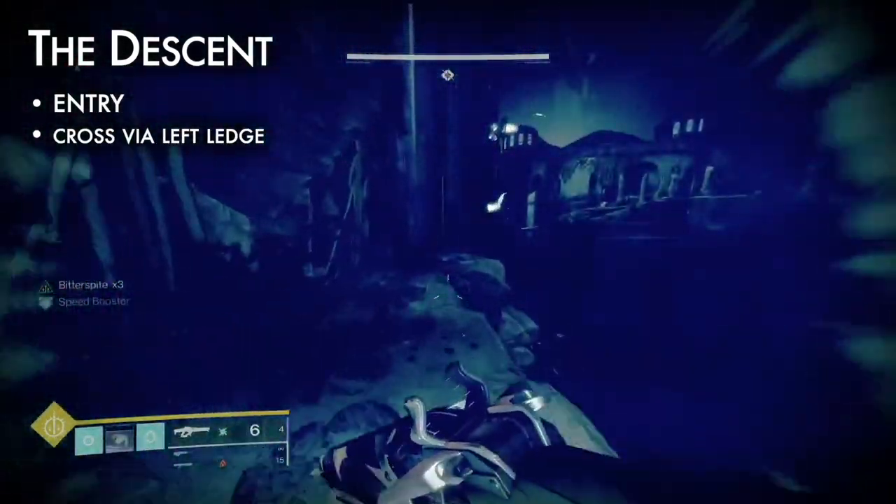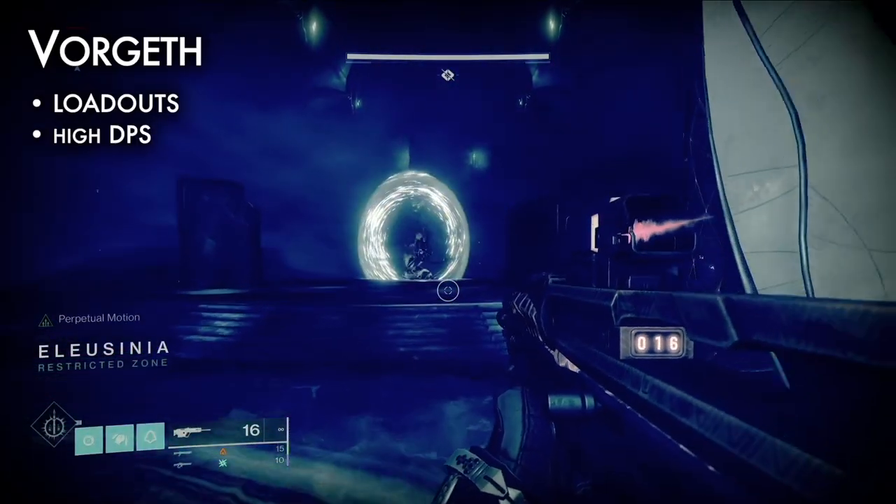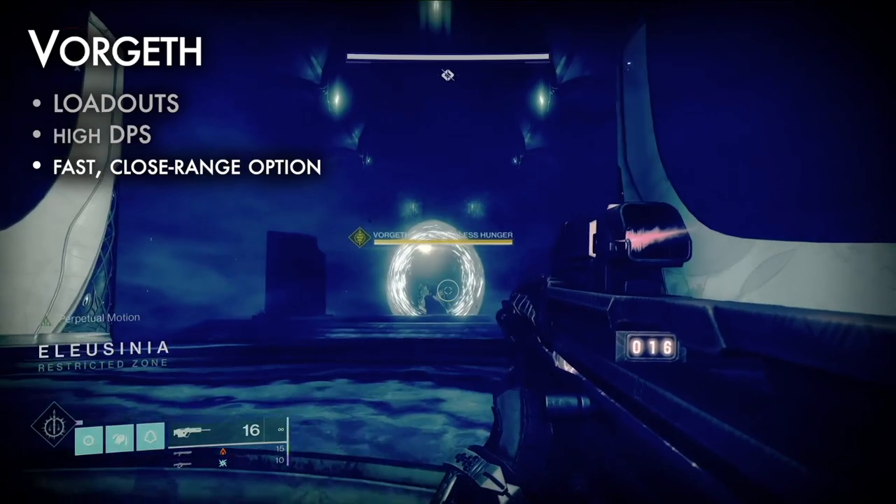Finally, cross the gap and hug the left side ledges. Clear the phalanxes and enter the building. Vorgeth is the second encounter. To prepare, tune loadouts for high DPS — fast close-range weapons help with adds and Axion darts.